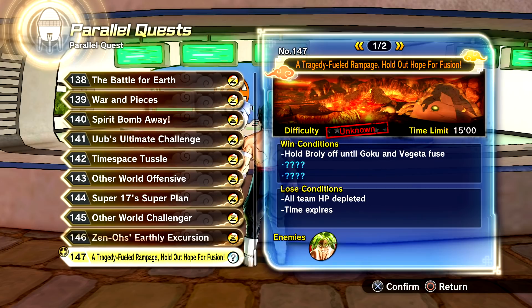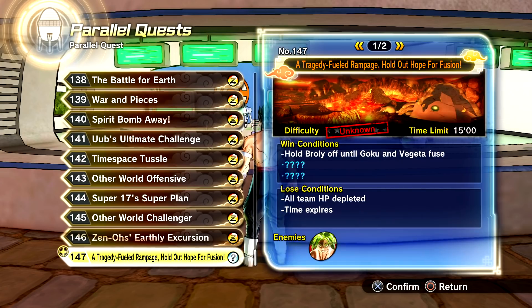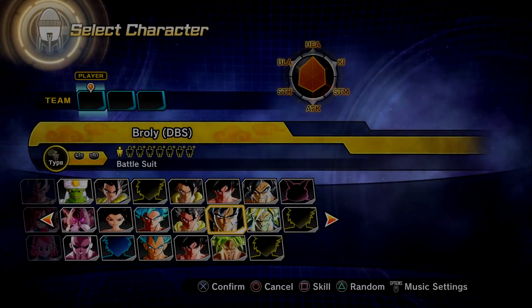I have done this in the past before but as my CAC. This time around I'm going to be going in as Gogeta himself. I will have all modded links down below in the description for easy access. So this quest is called A Strategy-Fueled Rampage — Hold Out Hope for Fusion. We're going to have to body bag full power Super Saiyan Broly. I'm going to be using IME's version of Gogeta.